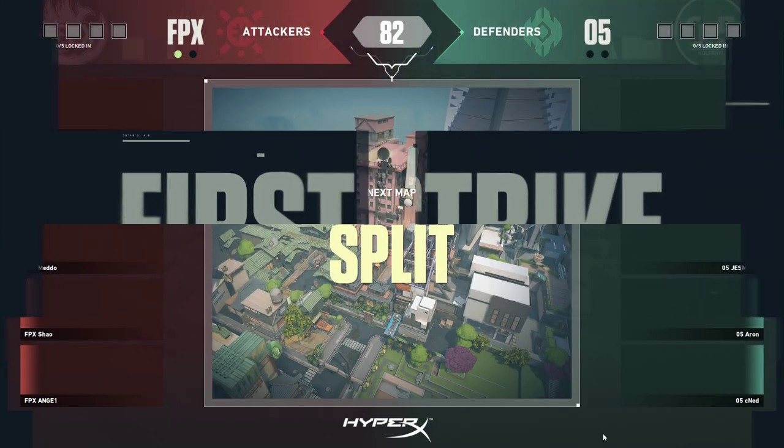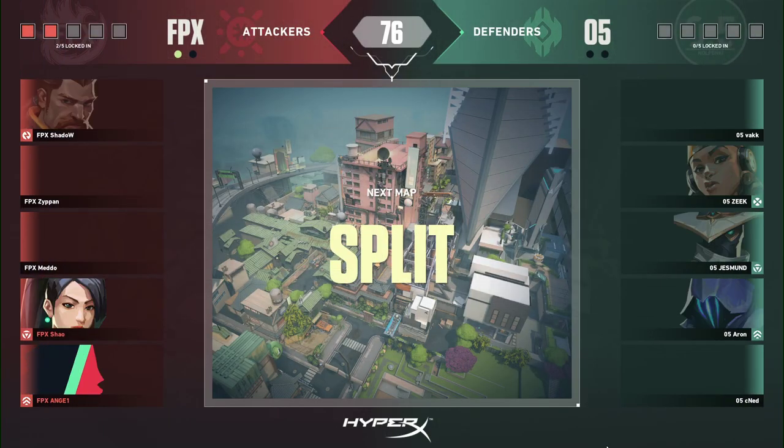Every single player on FPX has the ability to be reliable — if Zipan's in a clutch, he'll do it; if Xiao's in a clutch, he'll do it; if Angel's in a clutch, he'll do it. It's really scary. They're one-nil up, it wasn't a perfect game, and we are heading to Split. Agent select is going on now as you can see on your screen.